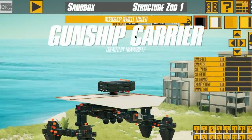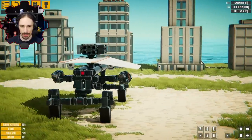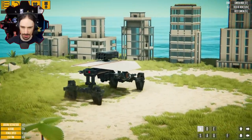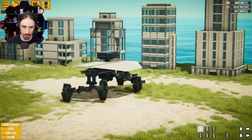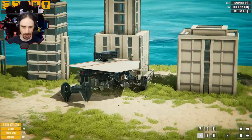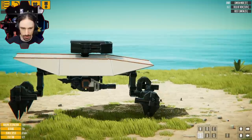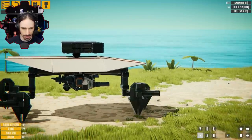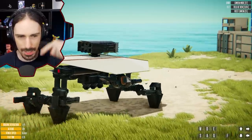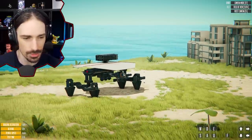Up next is the Gunship Carrier by ticamarie17. If I remember correctly, this is a walker that carries two hovercraft things. Here's the walking motion — oh, that's really smooth, actually surprisingly smooth. Turning isn't as smooth but walking is pretty smooth. I like this a lot — look at the use of the sliders. That's such a good use of the sliders. It has a normal walking mechanic but the sliders give it that extra distance to pull itself over. That's really cool.